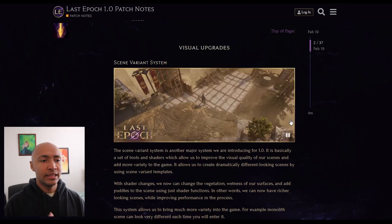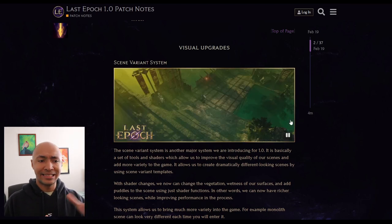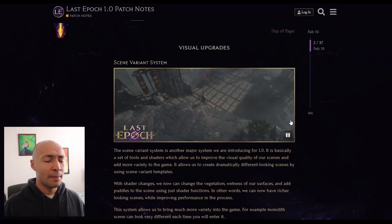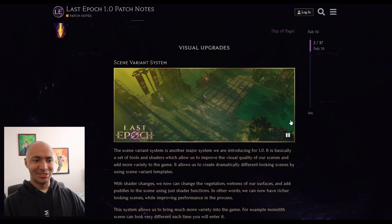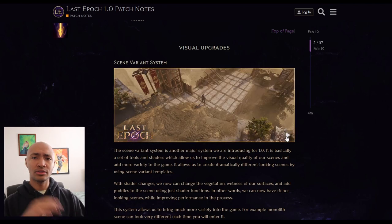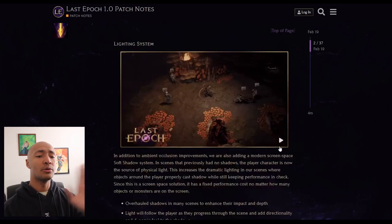The visual upgrades - they call it the scene variant system. Basically they're adding five to ten new tile sets for every pre-existing tile set, based on the point in the Last Epoch timeline that the system chooses. It looks amazing. They're also adding more Echo tile sets as well - eight new ones on top of five to ten new visually refreshing ideas. It's insane.